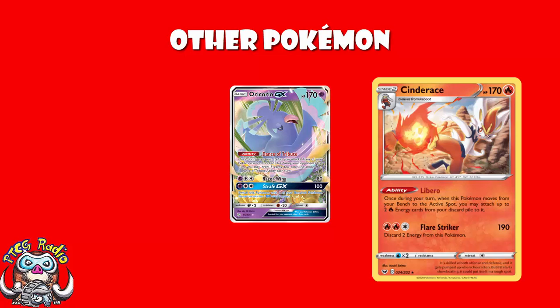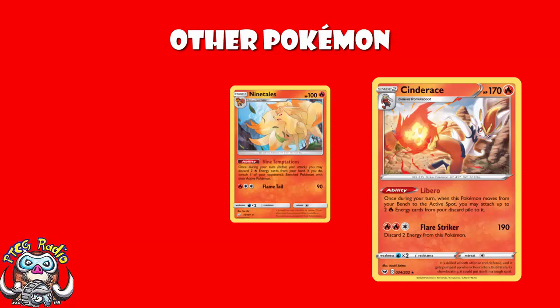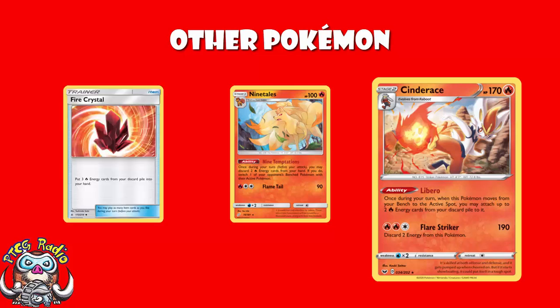But I hear you shout: surely your opponent can gust up and KO the Oricorio for two prizes. They can, they absolutely can. But then they're not KOing Cinderace, who's hitting them for 190 every turn. The other Pokémon we play here is one copy of Ditto Prism Star — we're playing a Stage 2 that can use this, so let's go for Ditto Prism Star. And then we are playing 2-2 Ninetales. It's your gusting — it lets you discard two Fire Energy from your hand and pull one of your opponent's benched Pokémon active. You never really need Fire Energy in your hand here, so if you've got Fire Energy in hand, discard them using Ninetales. And you'd obviously then play Fire Crystal to get two Energy from your discard into your hand to discard using Ninetales — and look, you gust up one of your opponent's Pokémon.